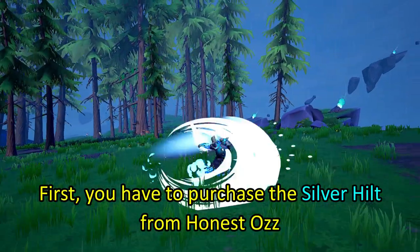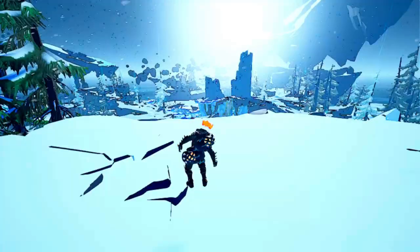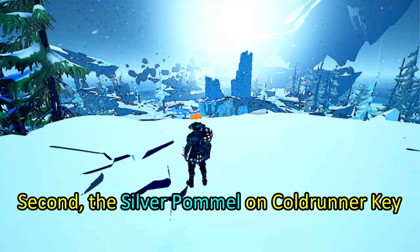First, you have to purchase the Silver Hilt from Honest Oz. Second, the Silver Pommel on Coldrunner Key.